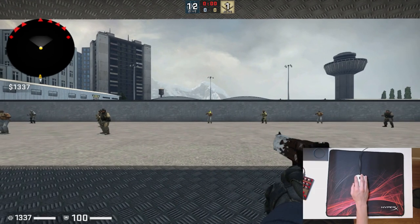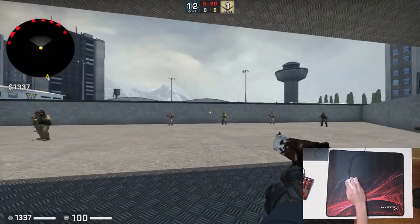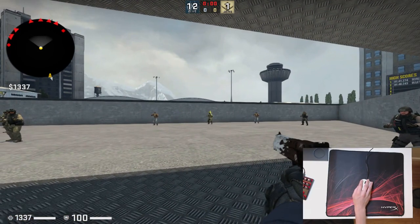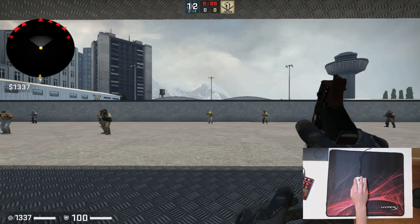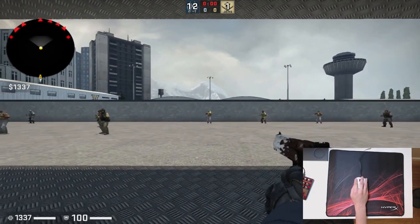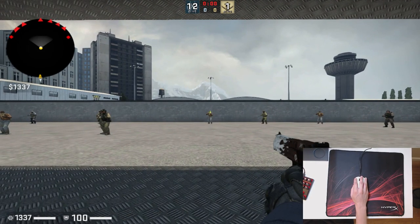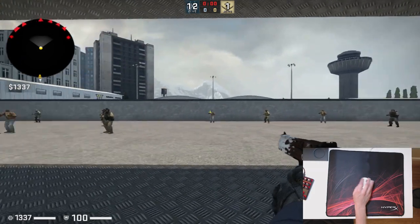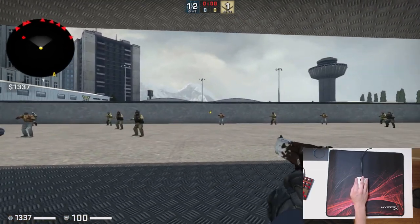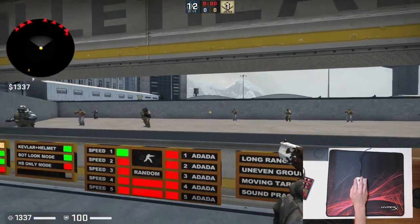I want you to get really familiar with how to use your wrist, and you need to find a sensitivity where when you bend your wrist and aim, your sensitivity is matching your feel. If your sensitivity is too low and your wrist doesn't move far enough or you're undershooting, then raise your sensitivity. If your sensitivity is too high and you're overshooting, then lower it. It's completely a feel-based thing — you have to find the sensitivity that matches your feel.